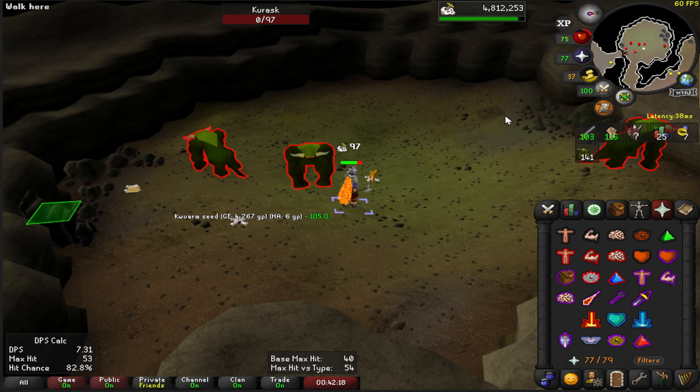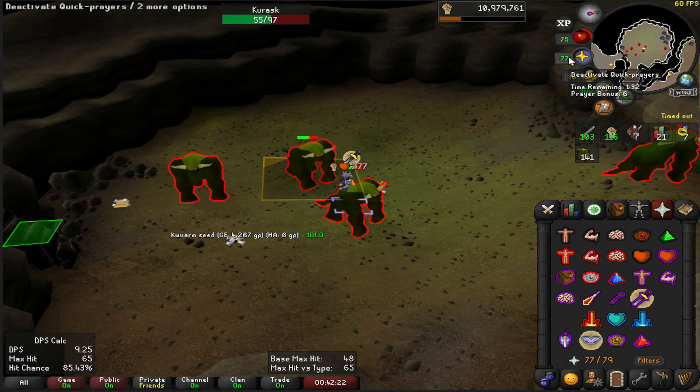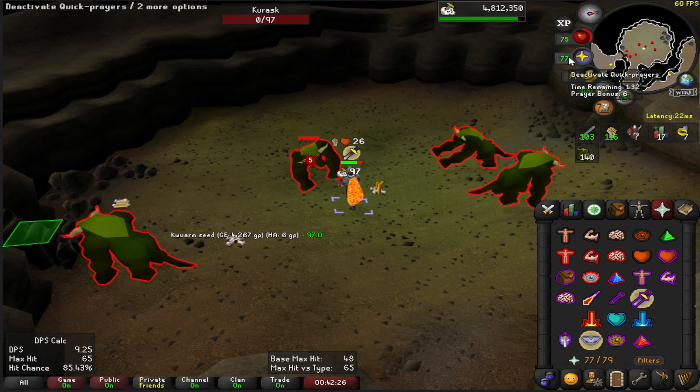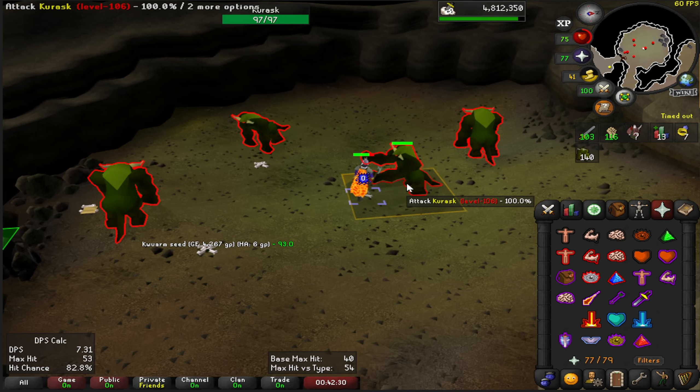The Berserker Ring makes such a big difference — with Piety against these with the Saradomin's Tear axe as well. I can hit 65s. Holy.